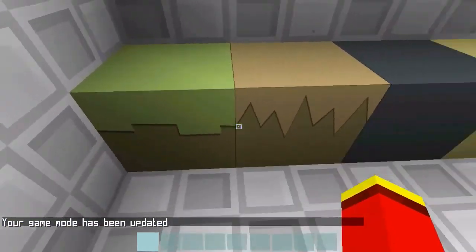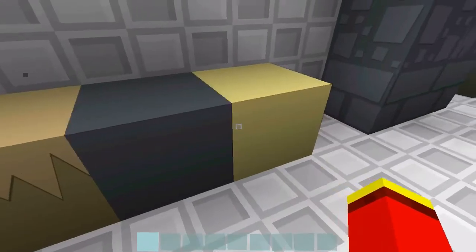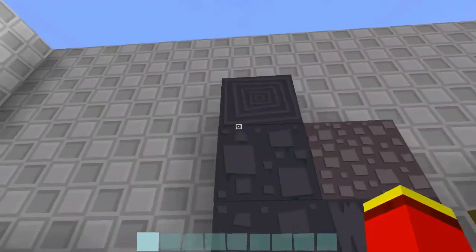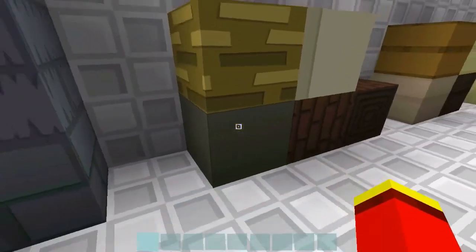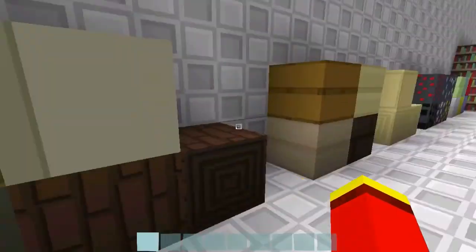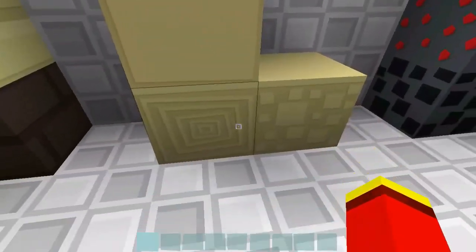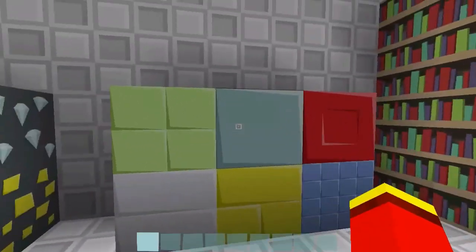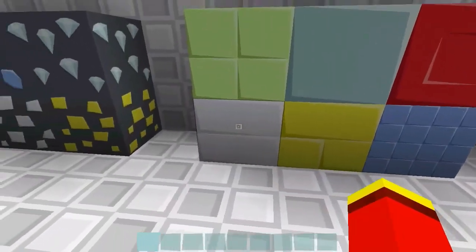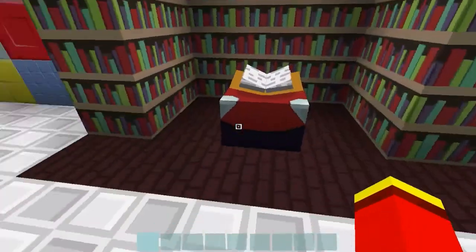So of course the first block is the grass block, mycelium block, stone block, sand block. These are all the types of stones. And this is the gravel. These are all the types of wood and the types of wooden planks. Sand stones and ores. Valuable blocks. And this is the enchantment room.